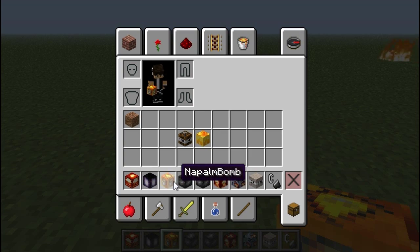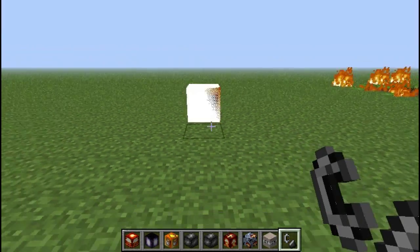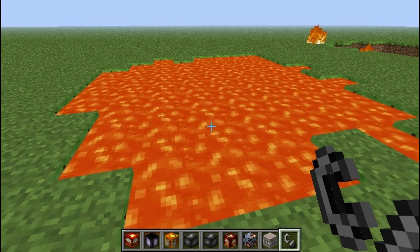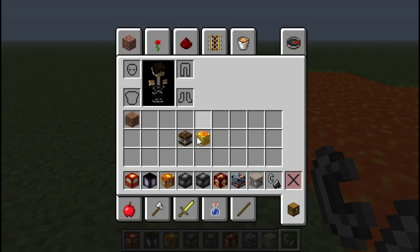This is the napalm. This one's actually kind of cool — it actually pours lava over what it's hitting. Check this out. See? Lava. So if you're on a faction server that has this mod, talk about destroying some stuff. That's actually pretty cool.